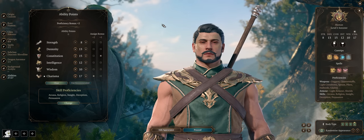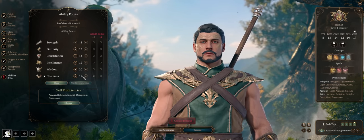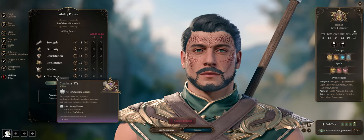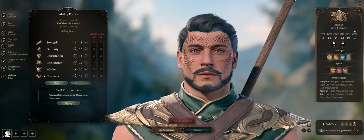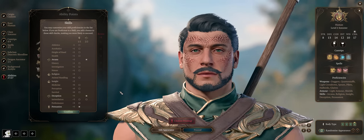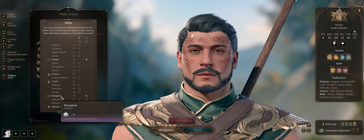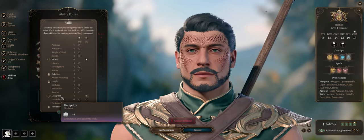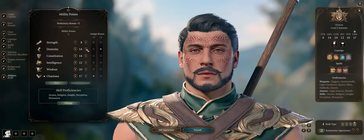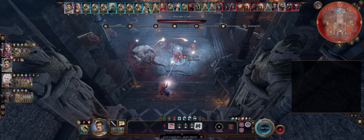For your stats, Charisma is of course our main stat — assign a plus 2 and start with 17. The best part about starting with high Charisma is that this character won't just be about damage; you'll get to combine multiple of the best dialogue skills such as Intimidation, Persuasion, and Deception. Dexterity is your second most important stat, so start with a 16 for high initiative and decent enough armor class.